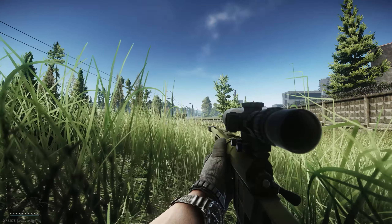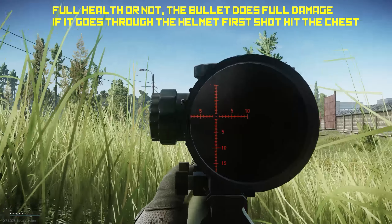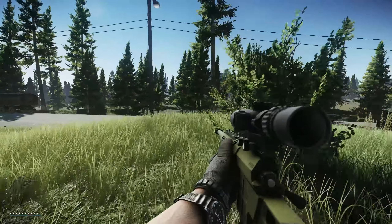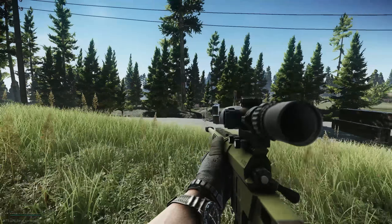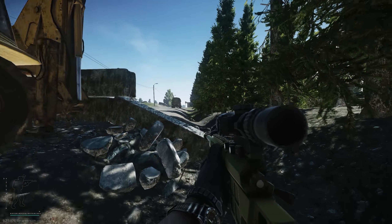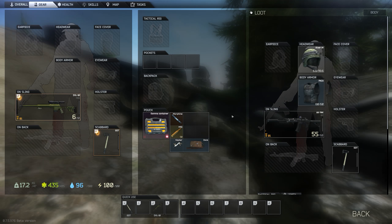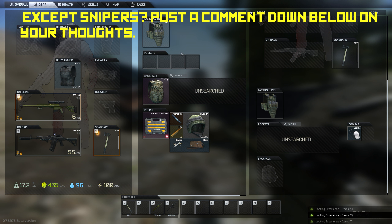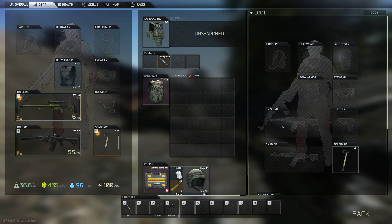I hope you guys enjoyed this video. You guys really liked the last helmet test on the 6B47 — it's also a level 4 helmet just like the fast helmet, but it has less armor points, and this proved that the fast helmet is a little bit better than the 6B. My only complaint during these tests were the shotguns, especially the slugs — 33 hits is 100% broken. But it is an early access game and I'm not hating on it; I love this game and play it pretty much every day.